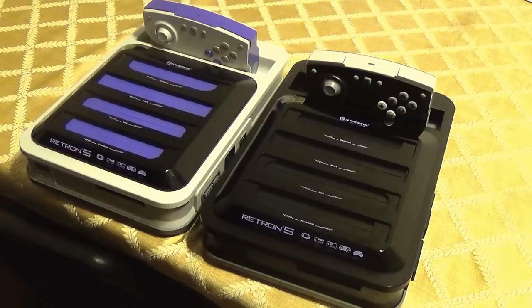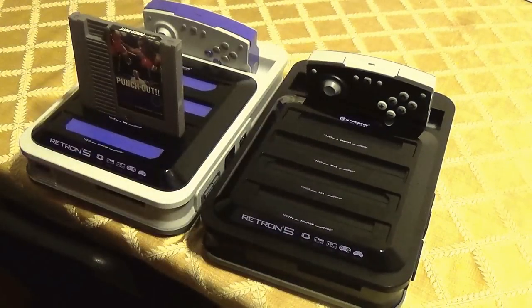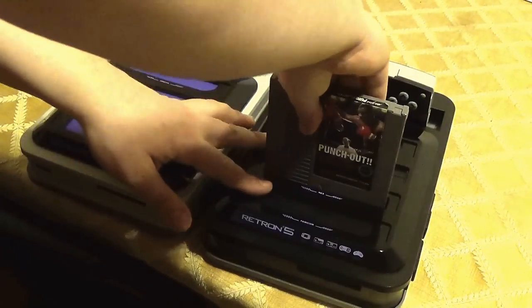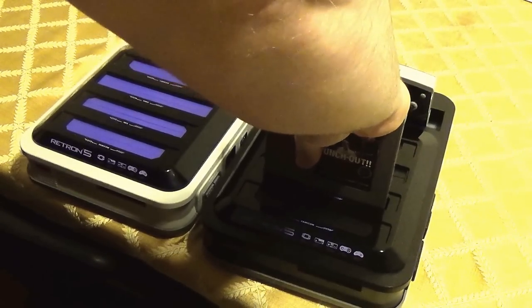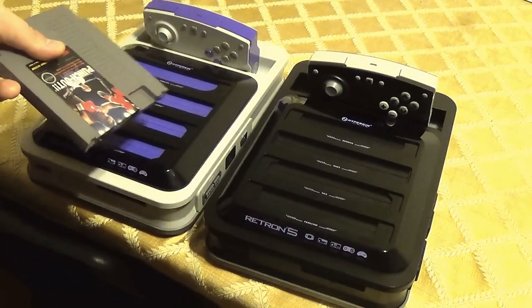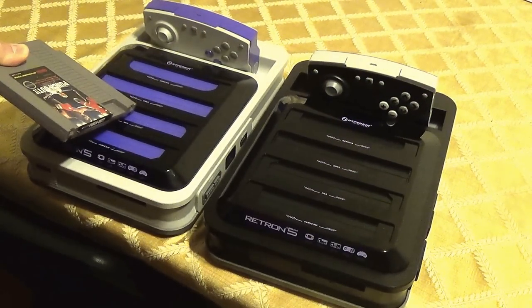Now here's the NES slot. I don't have any Famicom, so I put the NES cart in the Famicom slot — that was easy. But it gave me a little fight on the way out. It seems to give more of a fight on the way out on the original. It's funny — on the revised unit it goes in easier but is harder to take out; on the original it's harder to put in but easier to take out.